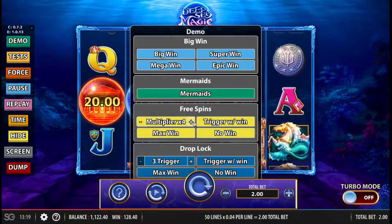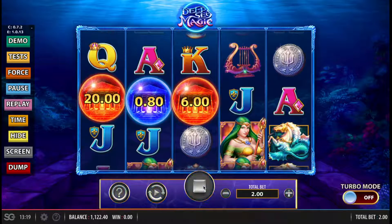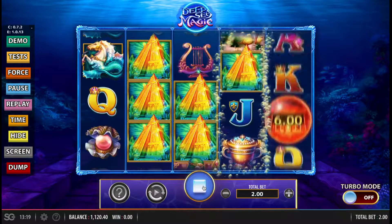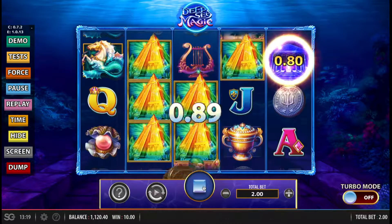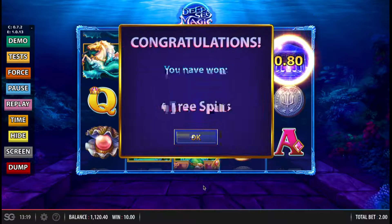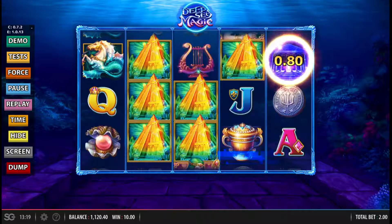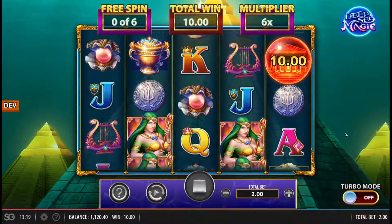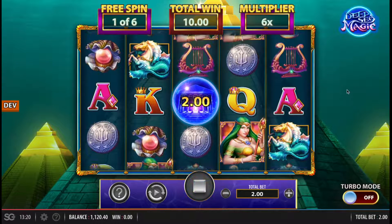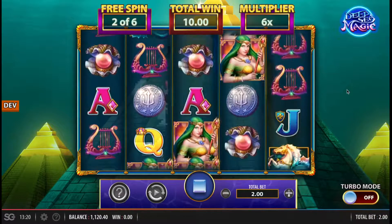Let's go to free spins. The bonus symbols on reels two, three, and four are stacked. What this will do is transfer the stack into a multiplier for the bonus round — for every symbol which triggers the bonus, you will get an additional multiplier. So here we're going to get six free spins with a 6x multiplier. The cash amounts are still on the reels during free spins, so at any point you can still trigger the drop and lock bonus.